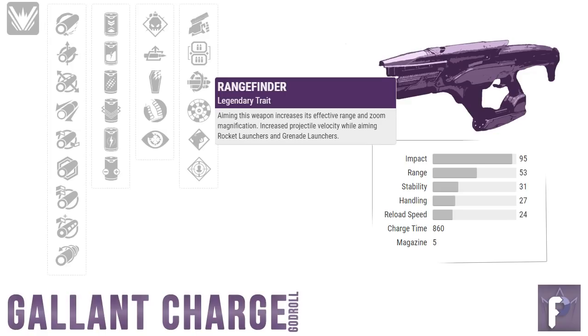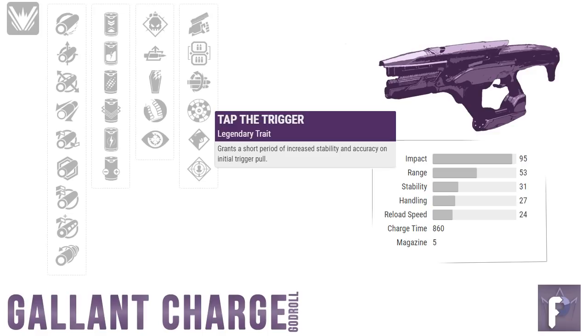Enter the two remaining perks — Tap the Trigger and Rangefinder. Rangefinder is pretty straightforward. This perk's been in the game forever and it's really hard to find a weapon that isn't grateful for having it. It's not the sexiest perk in the world — more like a cast iron skillet, tried and true, basic but reliable. While it doesn't give you a ton of extra range, every little bit helps. Then there's Tap the Trigger, which grants a short period of increased stability and accuracy on the initial trigger pull. The effects of this perk are really hard to see on something like a fusion rifle.